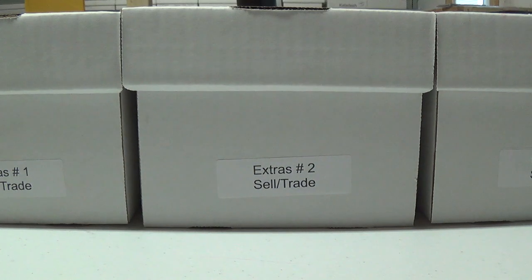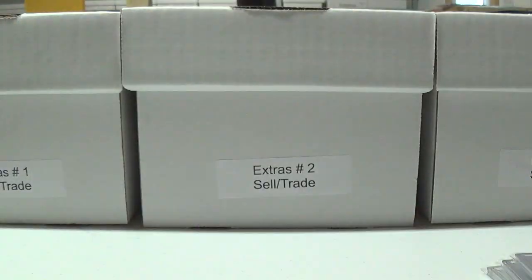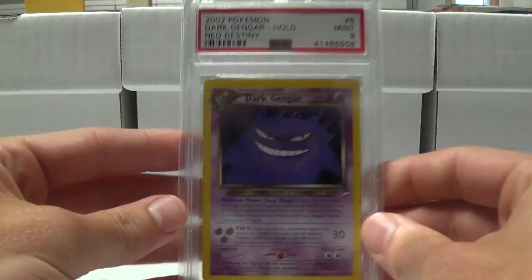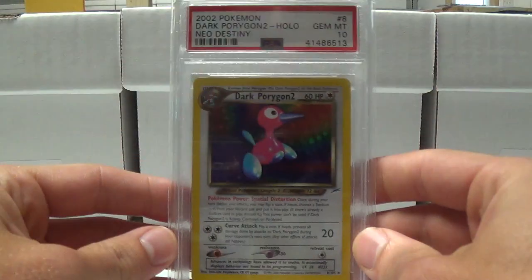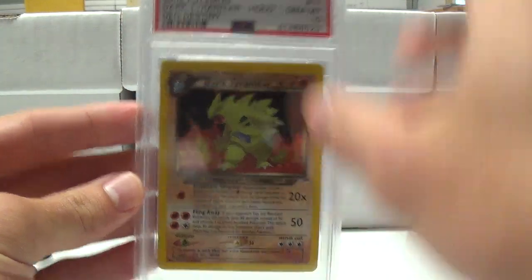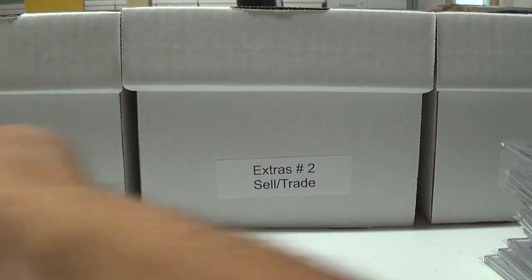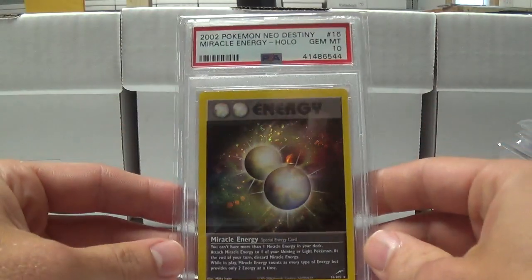This will be the last set I'm showing, which is Neo Destiny. Dark Ampharos got the 10. Dark Crobat with the 10. Dark Donphan with the nine. Dark Espeon with the nine, Dark Feraligatr with the 10. Dark Gengar with the nine. Dark Houndoom with the 10. Dark Porygon2 with the 10. Dark Scizor with the 10. Same for Dark Typhlosion with the 10. And Dark Tyranitar with the 10. Light Arcanine pulled the nine. Light Azumarill with the 10. Light Dragonite with the 10. Light Togetic with the nine. Miracle Energy with the 10.